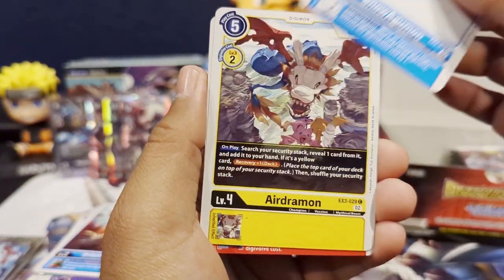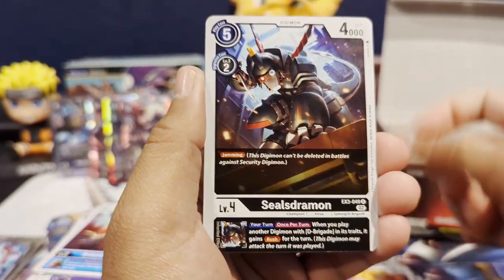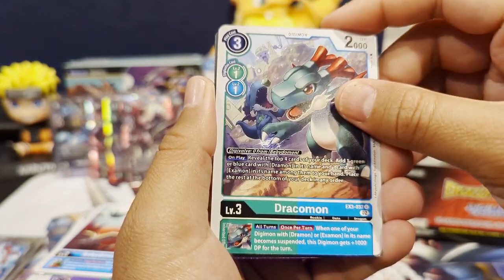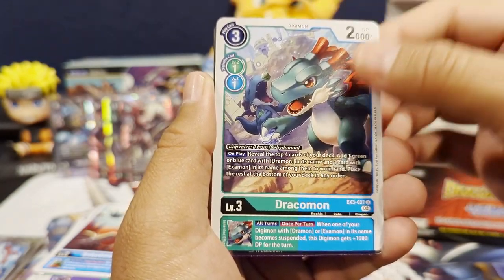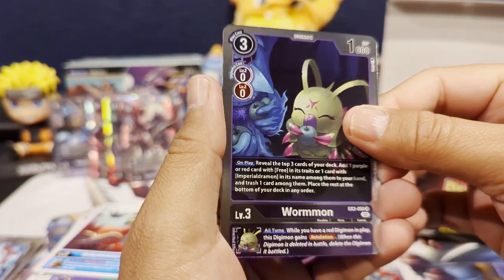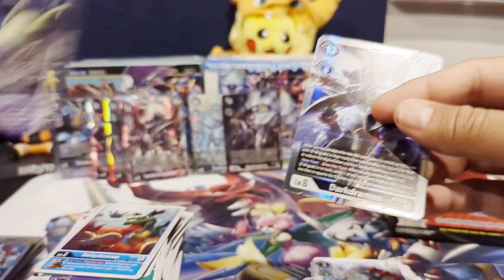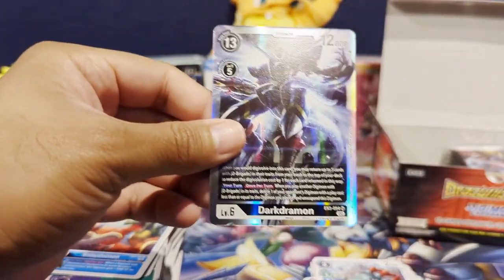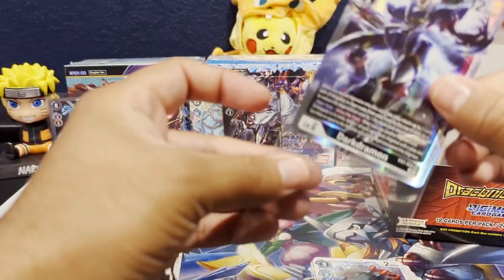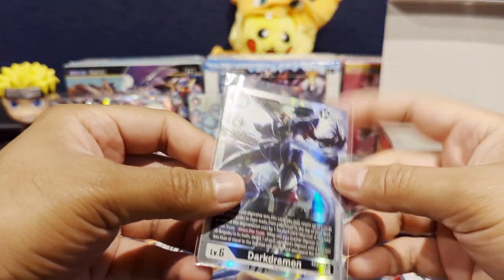So we got a Gautomon, Airdramon, Flamedramon, Megidoflame, Sealsdramon, Angewomon, Dracomon — I don't know if we pulled many of these, but it's also crucial in the Examon deck. Wormmon is our first rare, and then we get a Darkdramon SR. You can tell the other one was an alt art by the texture.